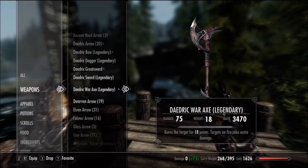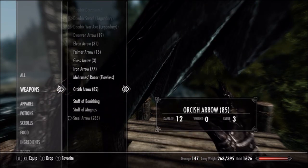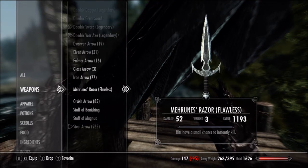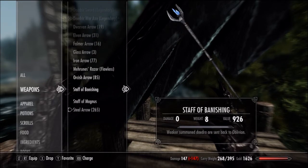I also have this staff — you can get it from the quest 'Pieces of the Past.' You also get a staff if you complete all the quests for Winterhold. I'll show you in another video where to find this one.